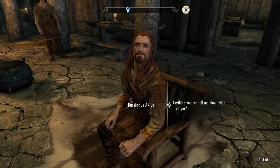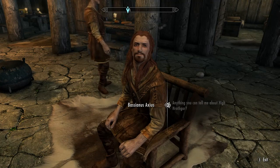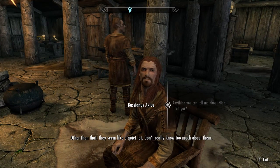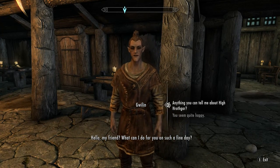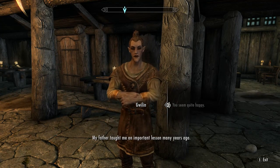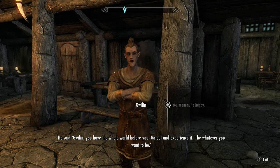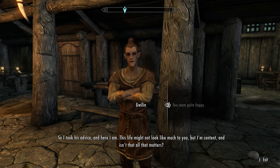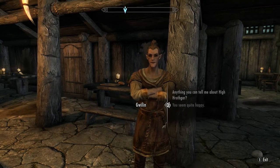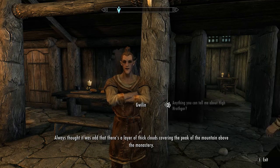This guy's mouth decides to not move sometimes when he talks. I want to ask about High Hrothgar — a clinic brings food supplies up to them once every few weeks when the weather permits. Other than that, they seem like a quiet lot. And you: "What can I do for you on such a fine day?" You seem quite happy. "My father taught me an important lesson many years ago. He said, Gwilin, you have the whole world before you — go out and experience it, be whatever you want to be. So I took his advice and here I am. This life might not look like much to you, but I'm content, and isn't that all that matters?" Anything you can tell me about High Hrothgar? "I always thought it was odd that there's a layer of thick clouds covering the peak above the monastery. Not sure what's up there, but I bet the Greybeards know."